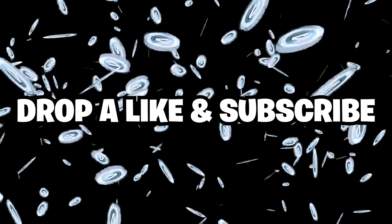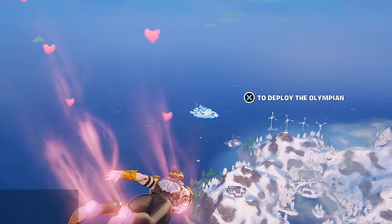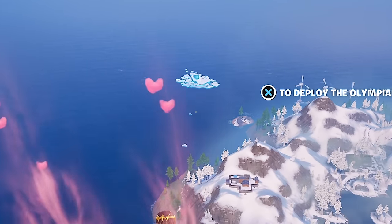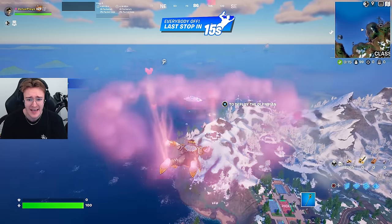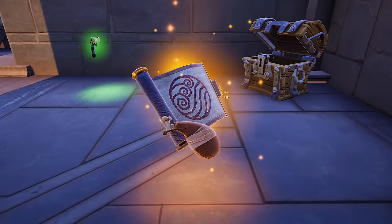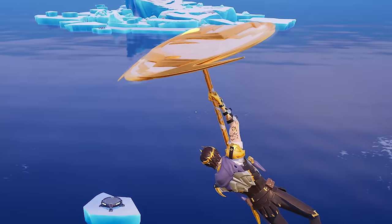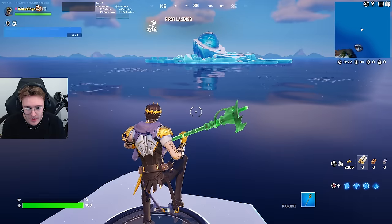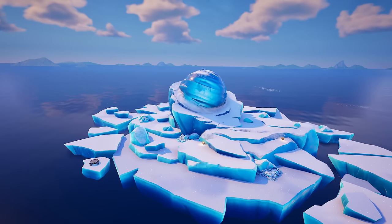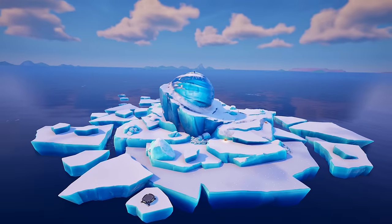Jumping into our first game today. There is a brand new map change we need to head to right now because that's where you can find the brand new Aang boss from Avatar: The Last Airbender, along with his little friend Appa. I need to go for the launch pad — launch pad it, let's go. Look at this place — this is the brand new Avatar: The Last Airbender iceberg.